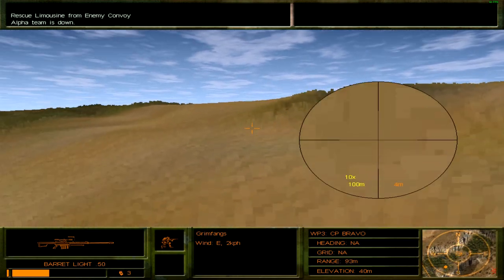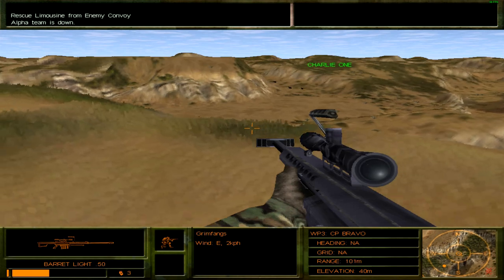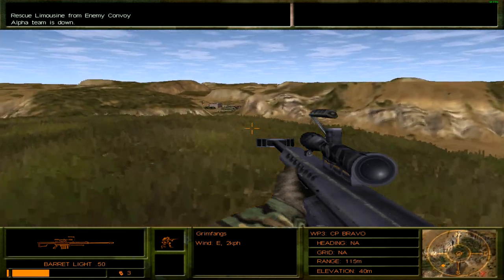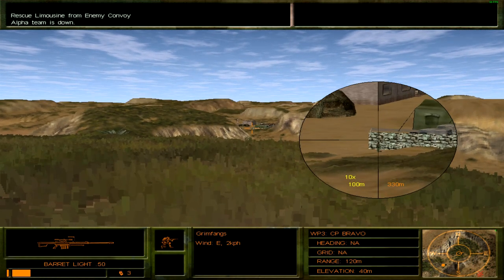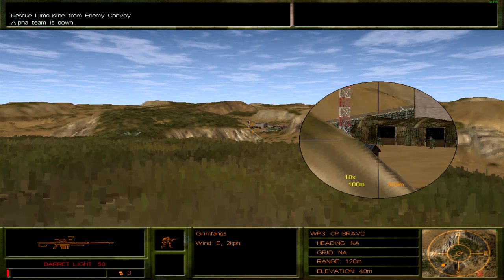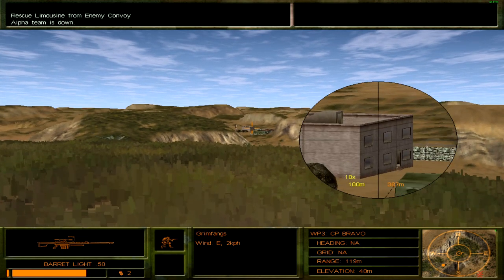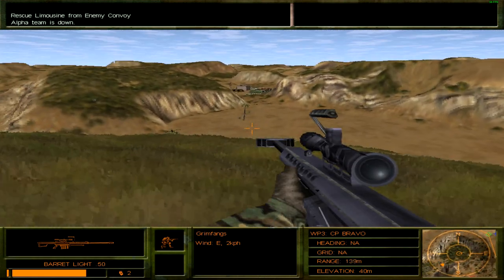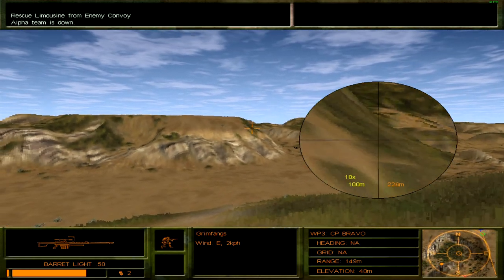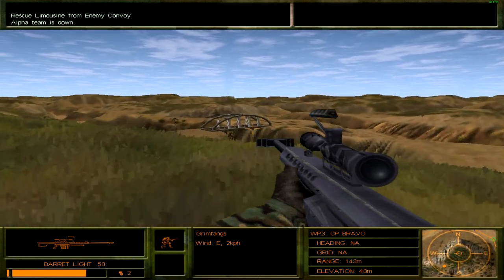Right now I'm heading to the left to check for any hostiles on that side. I lay down here to get past the lag — the game still lags, no way around that. The sounds these guys make are sort of like Daffy Duck. I thought I got that guy but apparently there was another guy behind him. The game has been doing this recently — spawning enemies inside each other — and even with the .50 cal you can't always get a two-for-one shot.